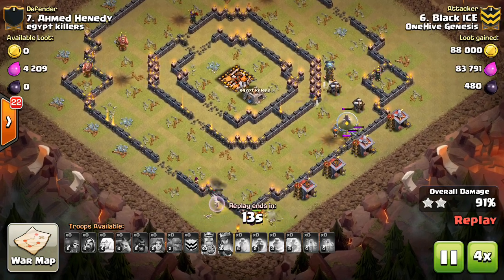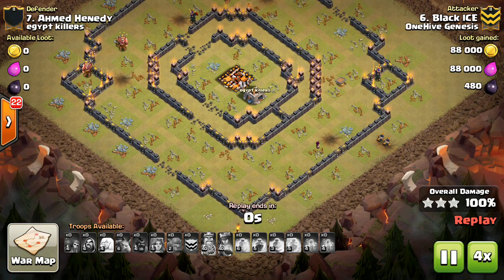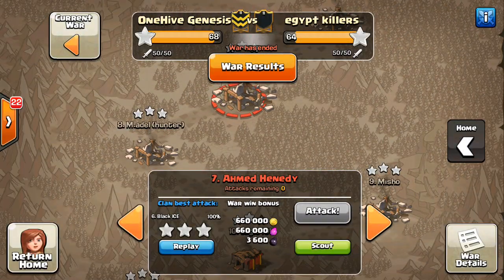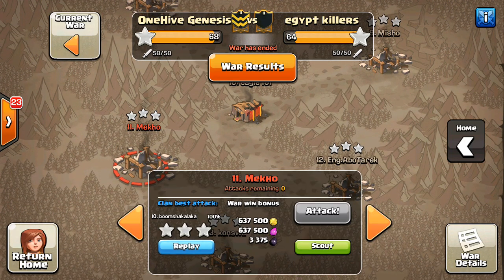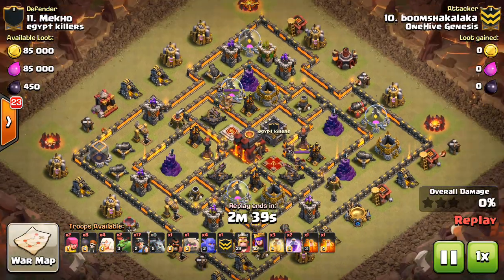When you're using a freeze spell, either drop it really early so the Inferno is taken out of the equation for the entire time it's up, or drop it on the Inferno that's farther away from the Valks and you can drop it a little bit later. But you don't want to drop it too late on the near Inferno because it goes down so quickly — it's just not worth it. You don't get the full value from that.